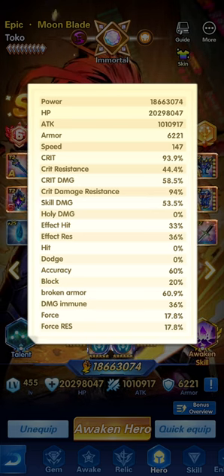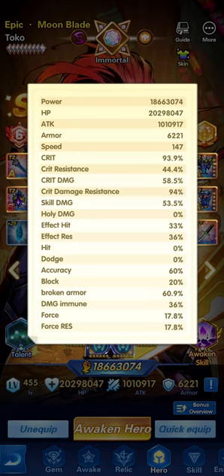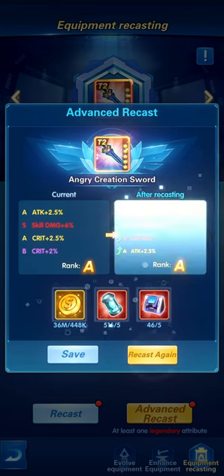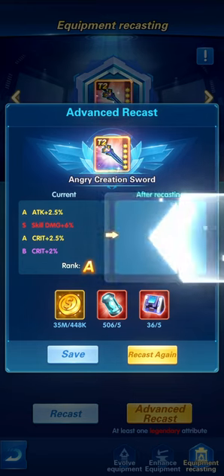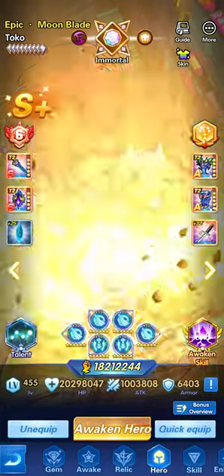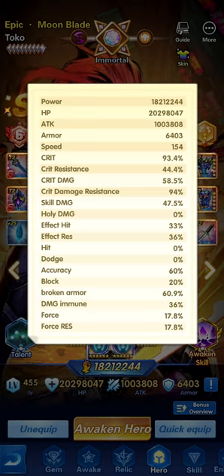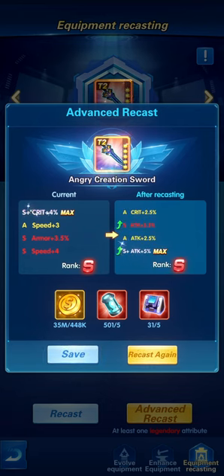There is a difference in the critical and critical damage resistance based on our selection, but we lost some skill damage — now down to 53.5. That's okay; we can try to recover it by recasting another piece of equipment hoping to take it to S rank or better attributes. Try this a couple of times until you gain something acceptable. The critical sits at 93.4, critical resistance at 44.4, critical damage at 58.5 — recosting is largely luck-based.